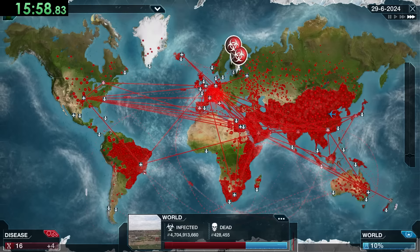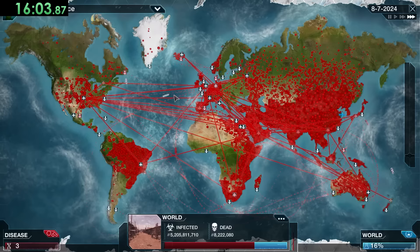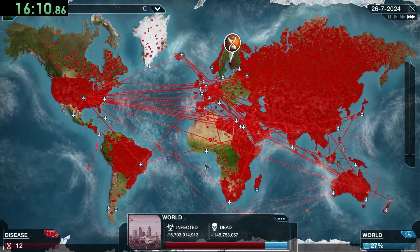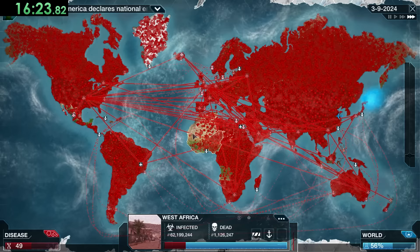We're going to get Coma, which helps because it makes the cure slow down a lot. Now we get to see where Catalytic Switch starts coming in handy — whenever we see blue research bubbles we're going to pop them. First it makes their research speed slower, and because of our gene we also get extra DNA points, making sure they do not solve this.